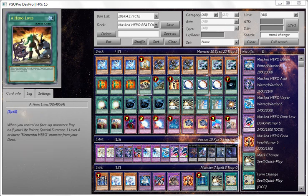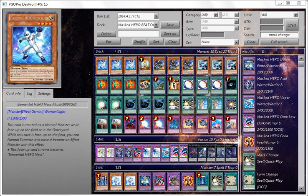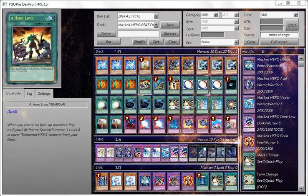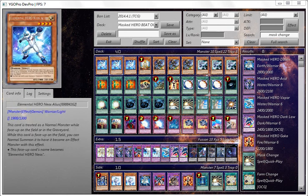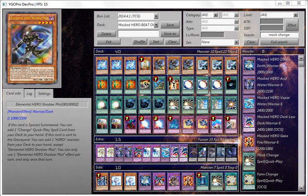If Shadow Mist is sent to your graveyard by any means, you can add one Hero Monster from your deck to your hand, except Shadow Mist, and you can only use that effect once per turn. I've put in Hero's Rule 2 here to get out Shadow Mist quicker — even though it costs you half your Life Points, it doesn't matter. You get its effect to add Mask Change to your hand quickly, and you can play Mask Change on Shadow Mist to get into Dark Law on the first turn.